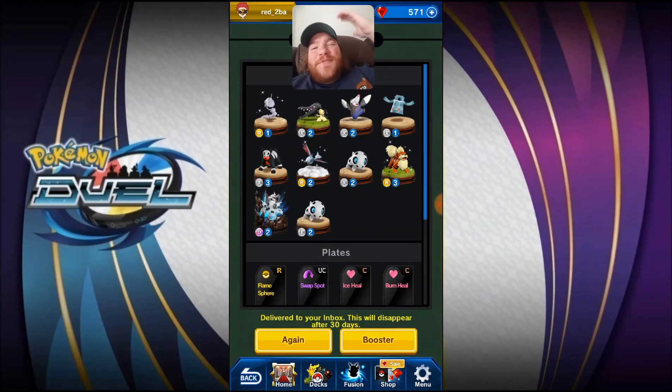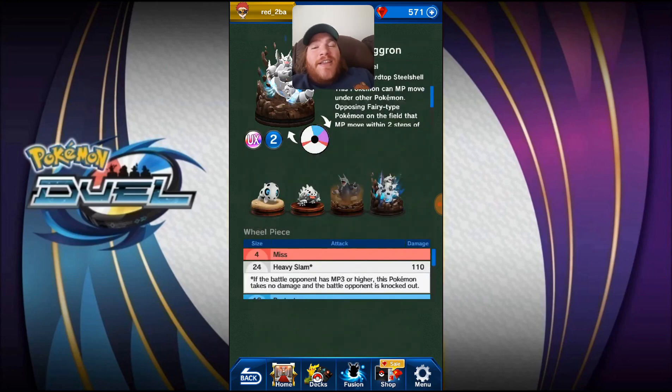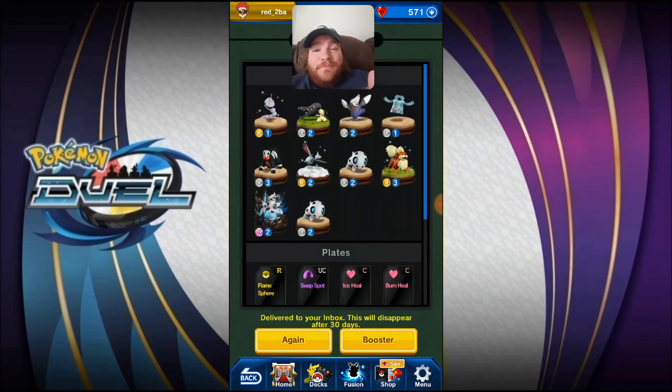Anyways, that's going to do it. I hope you enjoyed — hope you figured out whether or not this banner is for you. I got lucky and hit all the new figures. Still, please give me Aggron. I'm going to go purchase him right now. Hope you enjoyed — subscribe, like, whatever you like to do. Have a great day, I'm Red, bye bye!